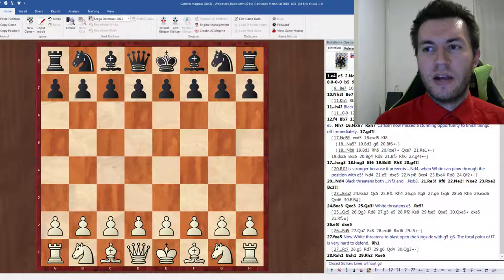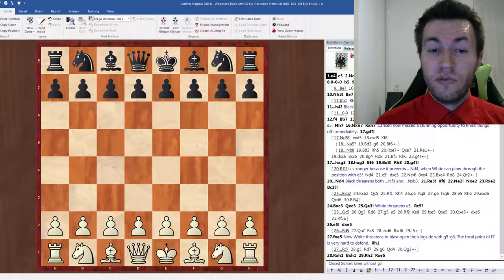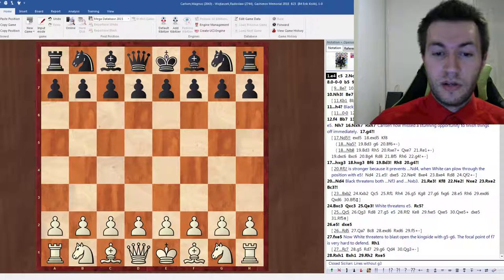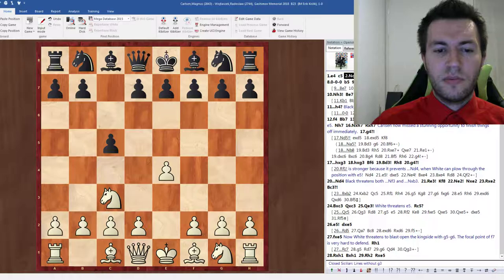This is International Master Erik Kislik, and today we're going to look at the game between Magnus Carlsen and Radoslav Vltashek, played in round five of the Gashimov Memorial. It was a very nice game by Carlsen, almost perfectly played, very nice attacking idea. He came out of the gates with a slightly unusual idea, put his opponent under pressure, and when you're under pressure from Carlsen, it's very, very hard to defend.